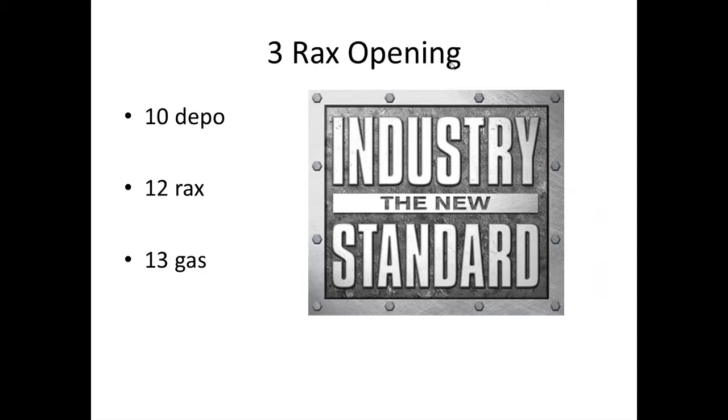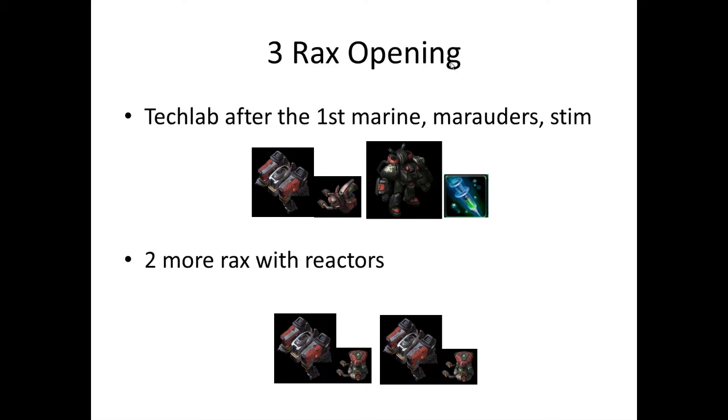When the barracks finishes, you build one marine — and you should also build the orbital command. After the first marine, build a tech lab on the barracks, build a marauder, and start researching stim. After some time, when you have the money, build two more barracks with reactors on them. That's pretty much the build, because later when all the upgrades are done, you just go and kill him.